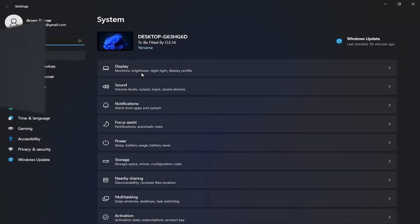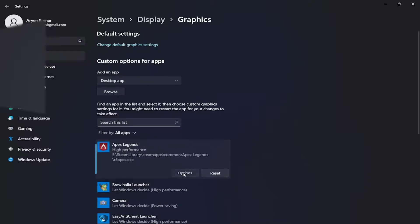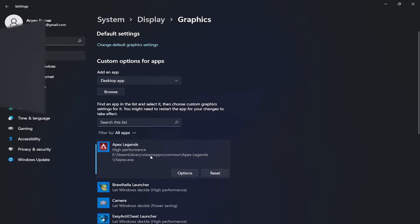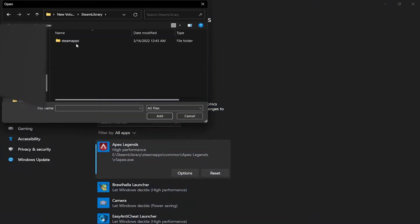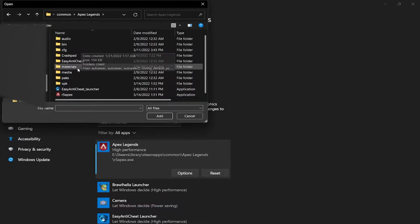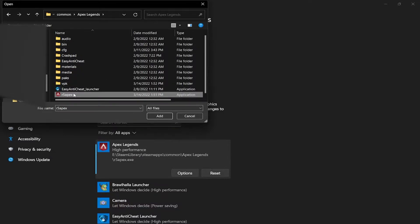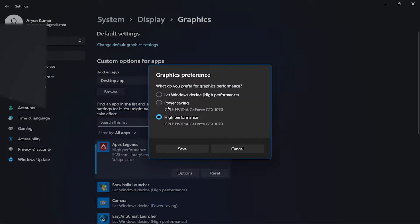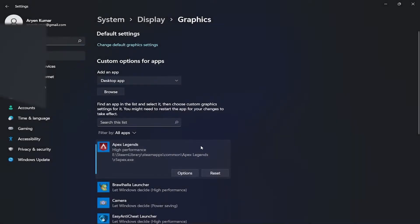The first one is something maybe a lot of you have already done, but if you haven't, you should do this. Once you go here you might not see Apex, so you just have to press Browse and find your Apex. Go to your Steam drive, then Steam Library, Steam Apps, Common, look for Apex Legends, and choose r5apex. Press Add, it should pop up, then press Options and set it to High Performance.